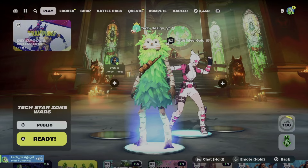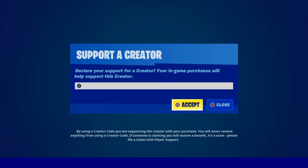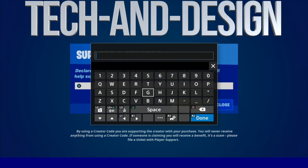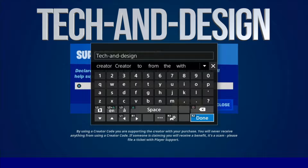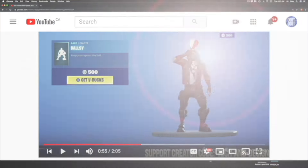If you'd like a chance to win, follow these three simple steps. Step number one: go into the item shop in Fortnite. On the bottom right-hand side you'll see 'Supported Creator' — go right in there and type in 'Tech and Design'. It can be all caps or as shown. Click done and accept.